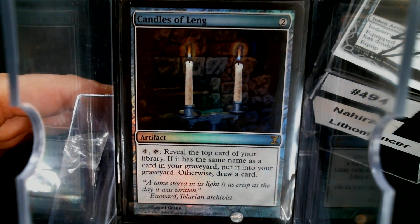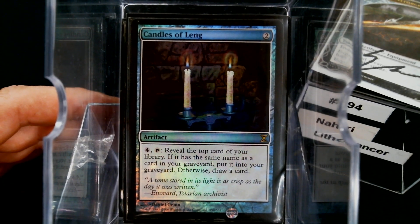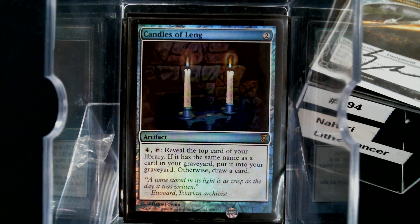For card draw, we have Tower of Fortunes, but I want to look at Candles of Laylat for a minute. Two to cast, four to use: tap, reveal the top card of your library; if it has the same name as a card in your graveyard, put it in your graveyard, otherwise draw a card. In Commander this is exceptionally better than in 60-card because beyond basic lands there's essentially zero chance of the graveyard-match happening. So it is effectively four mana to draw one card — two to cast — which is a little better than a Jayemdae Tome. It is repeatable, so we're going to give it a try.